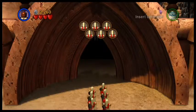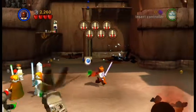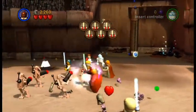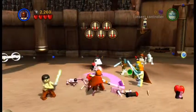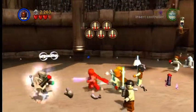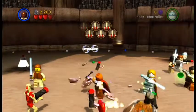Once we've got all three of them rescued, now the real fight begins. We're going to be fighting about two or three waves of enemies, and we'll be fighting up against Jango Fett. Here we have a lot of different characters — different Jedi.